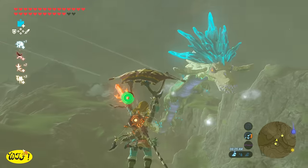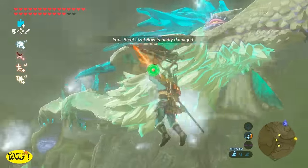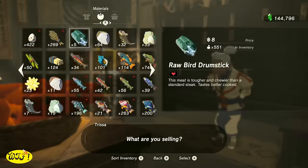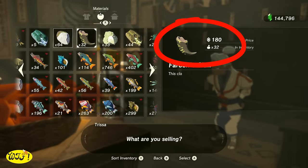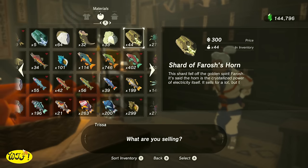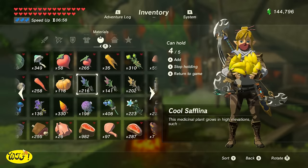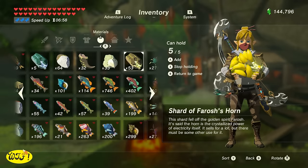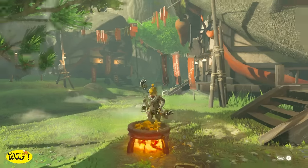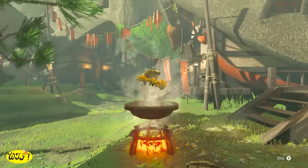So what do we need dragon parts for? You're going to need them to upgrade your armor along the way — I'll leave that information in the description. But we can also sell these dragon parts. The scale is going to sell for 150, the claw for 180, the fang for 250, and the horn for 300 rupees. Not only can we sell these dragon parts, we can also cook with them. Each part is just going to add additional time. However, if you cook with a horn, it's going to give you an automatic 30 minutes to any buff you're making.